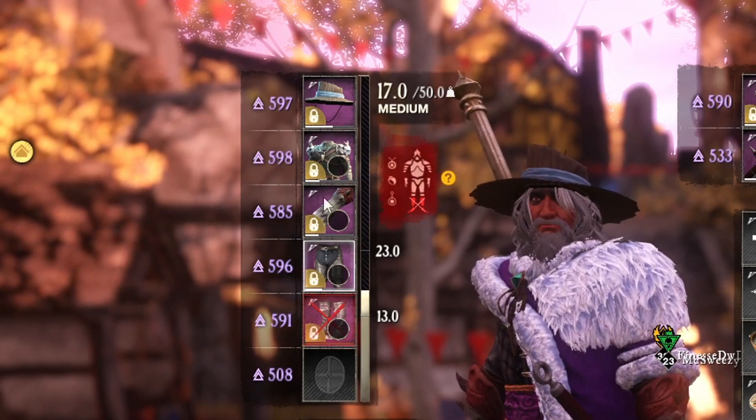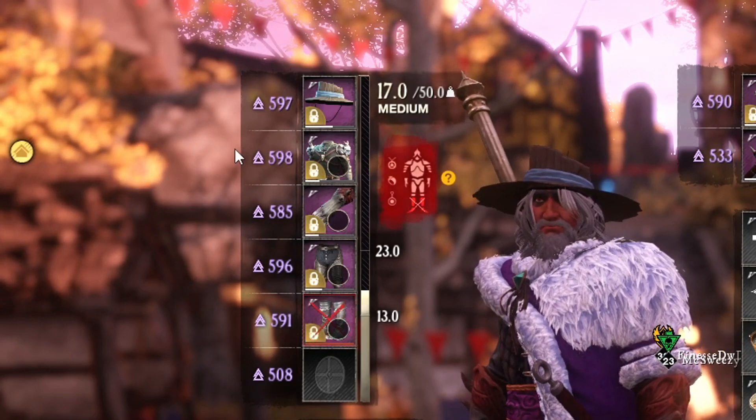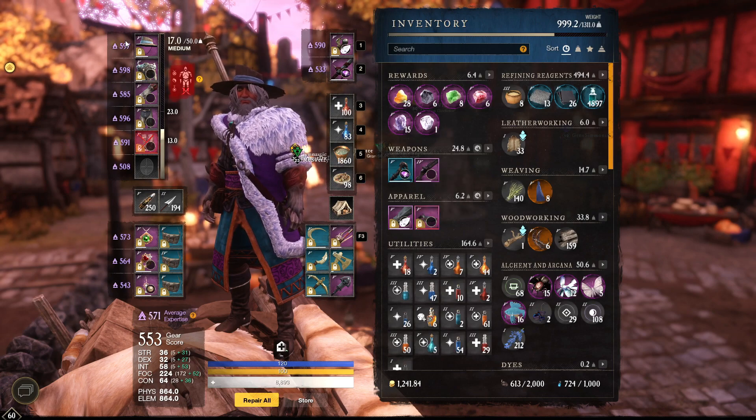I have a few things upgraded just from picking stuff up from running elite chests and stuff like that. The expertise of these now goes higher than 590 — it goes all the way to 600. But there's another caveat: you can actually get your gear, your weapon, whatever you have, to 625. That is just the overview of what the expertise system is and what it changed. So let's jump into what the Umbral upgrade system will do for you.